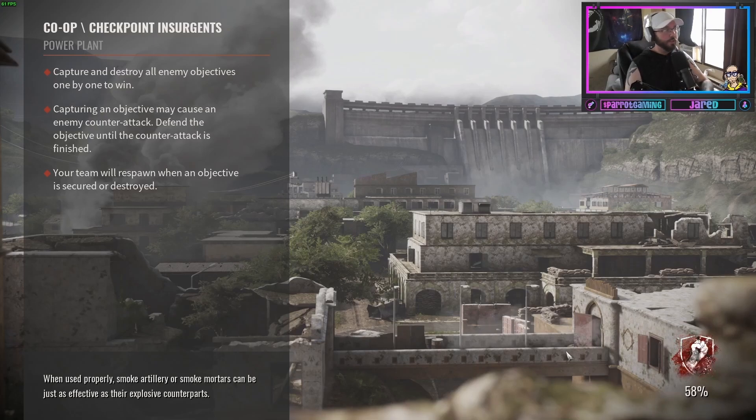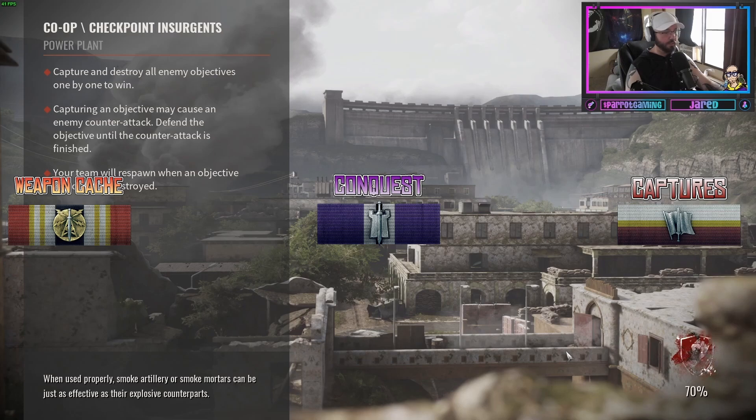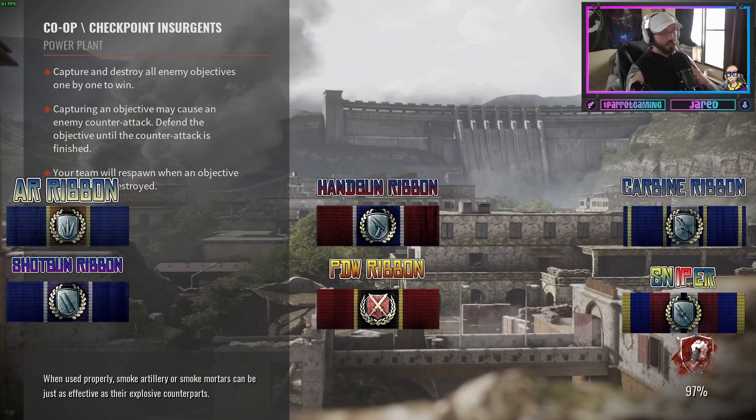Let's dive into each individual ribbon and what it takes to earn them. We'll start with the objective ribbons — they're fairly simple and straightforward. The conquest ribbon: I win a match of conquest. I destroy a cache, I get the weapon cache ribbon. If I capture an objective, I get the capture objective ribbon.